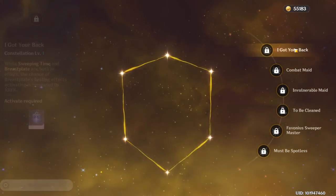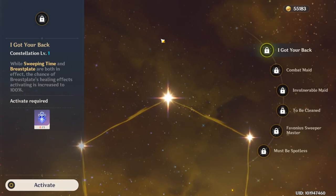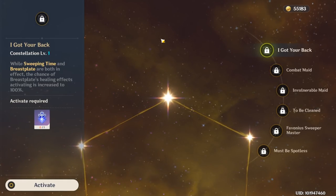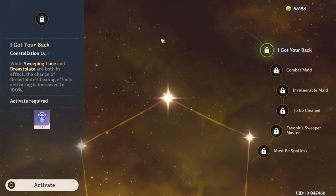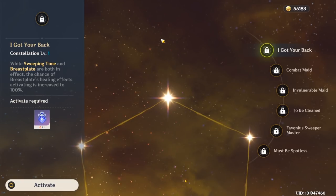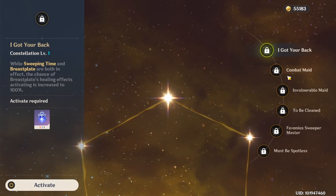Now we've got her constellations. Constellation 1: when both Sweeping Time and Breastplate are in effect, the chance of Breastplate's healing effects activating is increased to 100%. So if you pop your ultimate and then pop your shield, you'll be able to heal 100% of the time every time you hit, so long as you have both active.